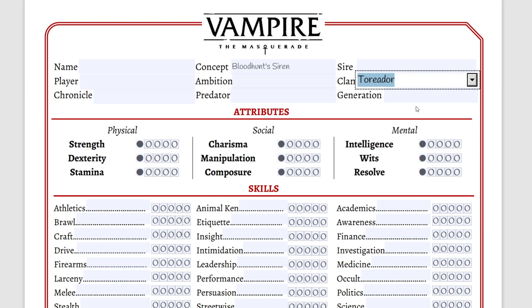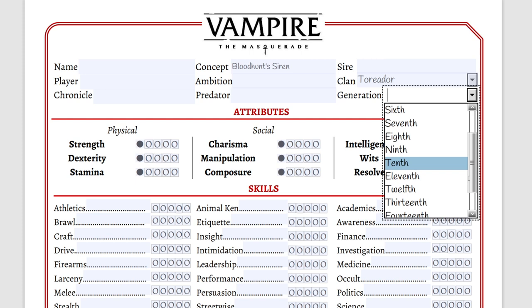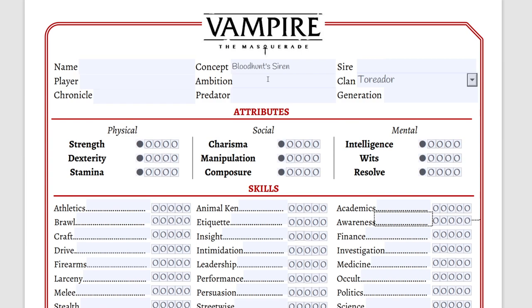We're going to pick Clan Toreador. We're not going to pick the generation just yet — this is something to discuss with your storyteller, because the lower the generation, the more powerful you are and the more experience you have to spend. Playing as an elder also gets more difficult in roleplay mostly because you need more blood to sate your hunger, and roleplaying a centuries-old vampire is very different than someone more modern. I would advise keeping it high. For this one we're actually going to go for neonate or Ancilla because of the experience expenditure needed to facilitate all these abilities.